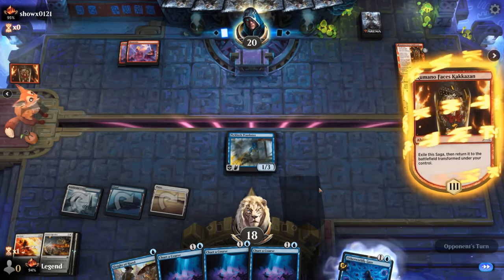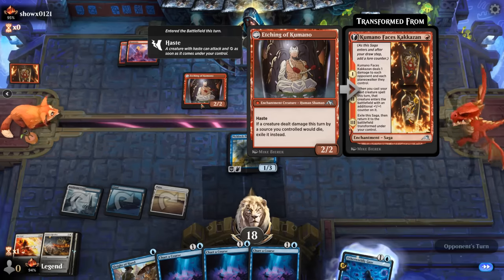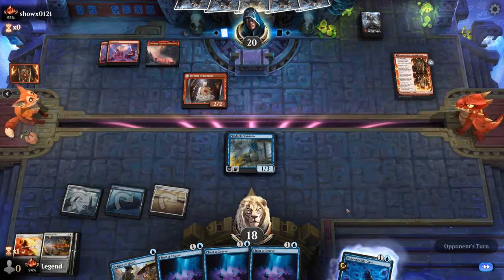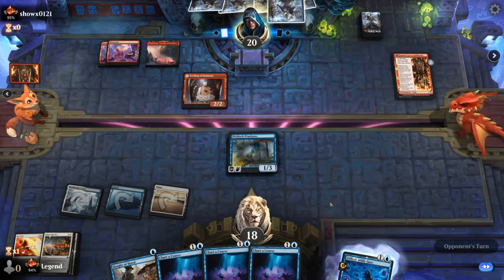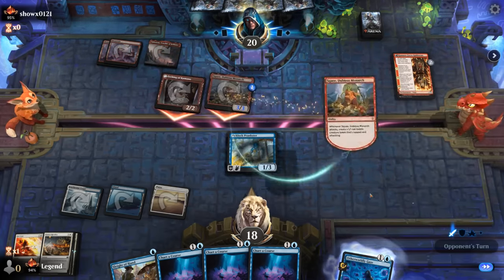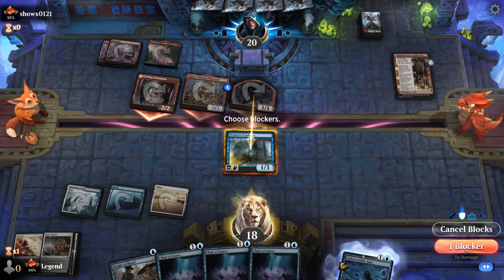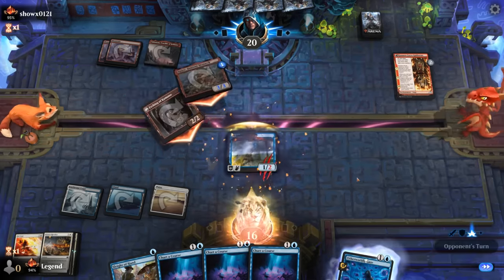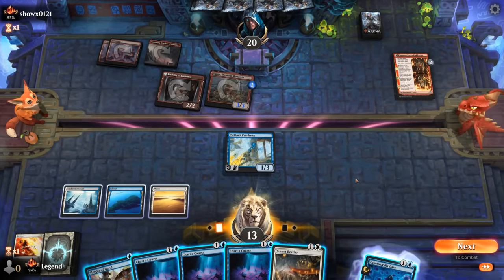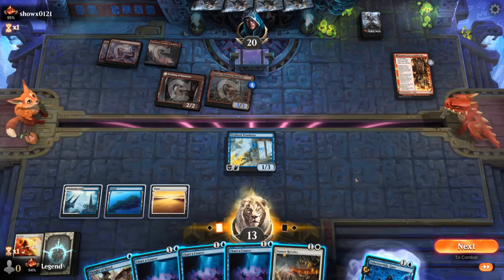The opponent gets their first 2/2 Etching of Kumano, which can also make our creatures get exiled instead of going to the graveyard if they damage them. There's a Squee — they likely have an impactful three-drop. We take out the Goblin. If we cast Revelry we get to make tokens and gain life but don't draw any cards, so we may as well try to attack with Prankster, Charter Course, and see where we end up.